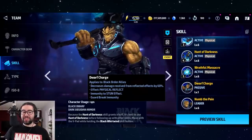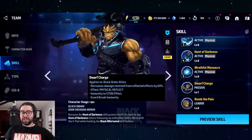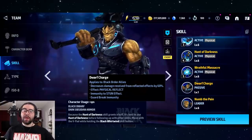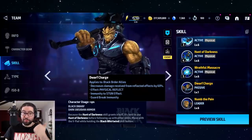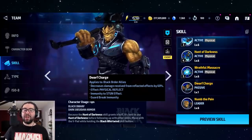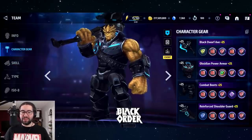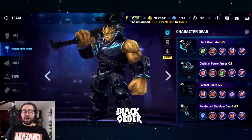I want to bring up Black Dwarf's support buff briefly because Dwarf Charge is not working — it's not working in PvE or PvP. Specifically, the guard break immunity is bugged. The immune to stun is definitely working, but I've seen him getting guard broken multiple times in both PvE and PvP content, so the devs definitely need to look into that.